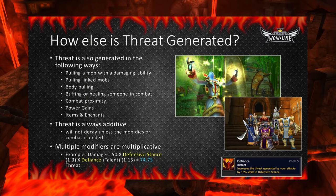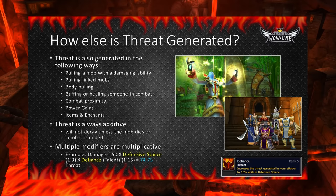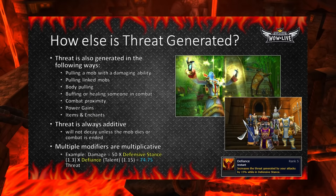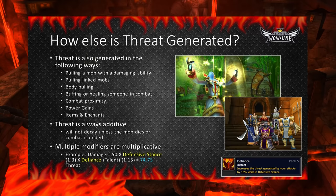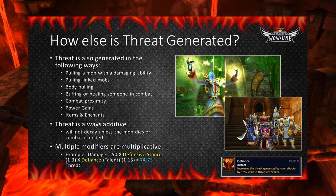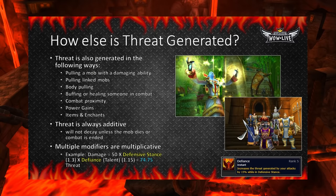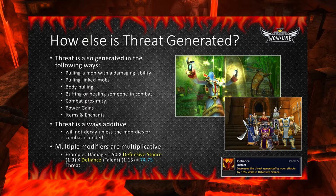Threat follows two important rules. The first is that threat is additive throughout the course of combat — threat keeps adding all the time. You can increase or decrease the rate at which you accrue threat so that you can pull a mob or allow someone else to pull off of you, but you cannot remove threat unless you use an ability like Vanish. The other rule is that threat modifiers always act multiplicatively. As an example, let's use a Warrior dealing 50 damage in Defensive Stance with Defiance talented. We multiply 50 by the Defensive Stance modifier of 1.3 and the Defiance modifier of 1.15, for a total of 74.75 threat. This multiplicative nature applies to all threat modifiers.